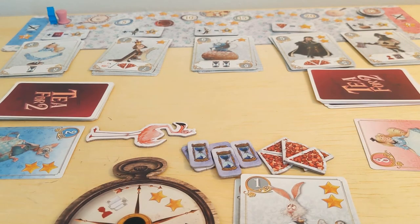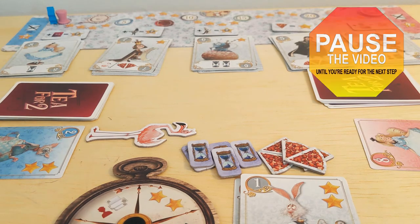You are ready for duel number two. Pause here and continue to play until both players have had a chance to win a duel and take their winning actions — which are to activate or buy, then spend hourglasses. Unpause once you've both done so, and then we'll talk about the end of the game and the objective tokens.